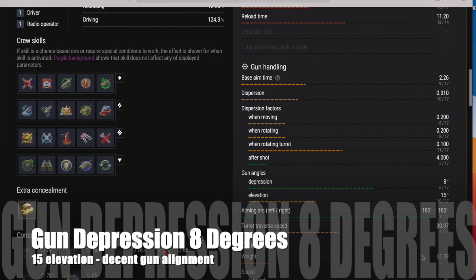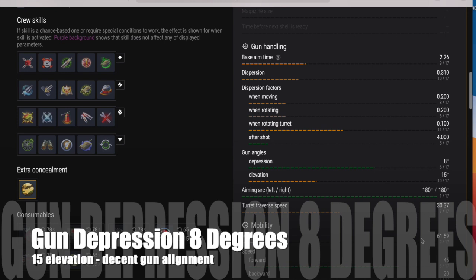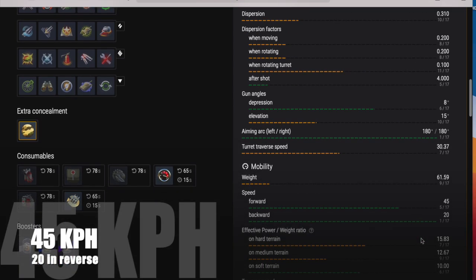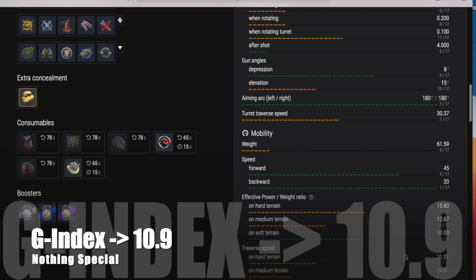There's nothing to write home about there. Gun depression is 8 degrees, 15 degrees of elevation — decent gun alignment but nothing special. I would be expecting at least 10 degrees of gun depression on this given the turret armor, to give it more versatility. It does 45 km/h in a straight line, 20 in reverse — it's a pretty fast tank with decent power-to-weight ratio.